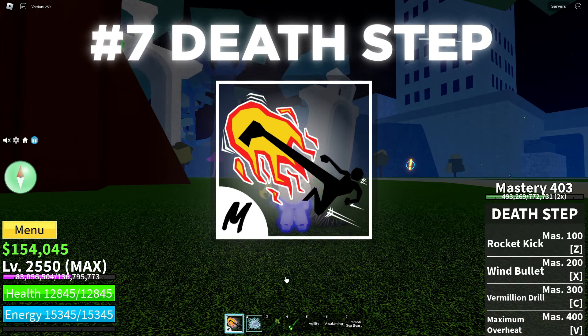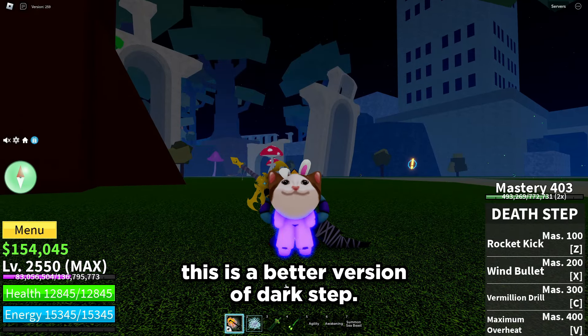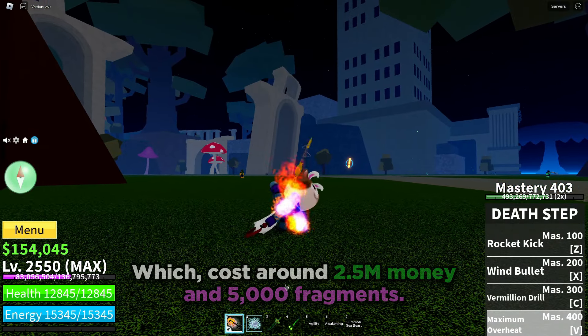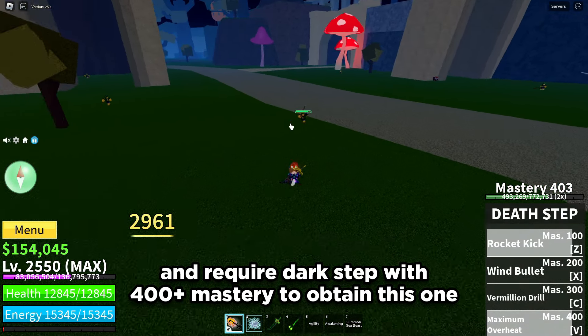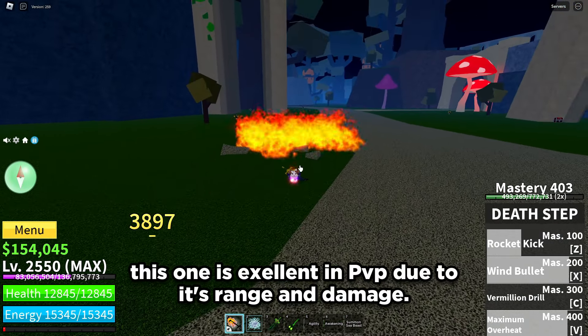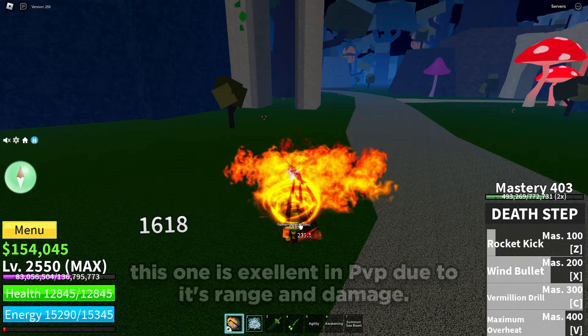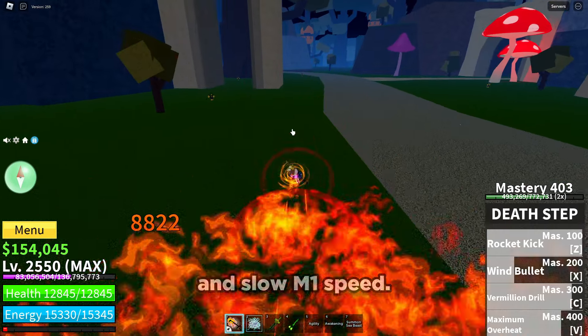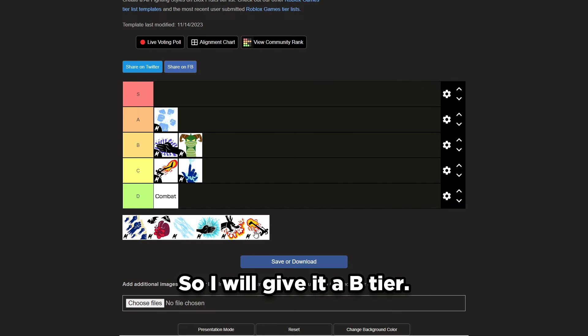Next is Death Step. This is a better version of Dark Step, costing around 2.5 million money and 5,000 fragments, and requiring Dark Step at 400 mastery. This one is excellent in PvP due to its range and damage. But it's hard to use and has slow M1 speed. So I will give it an AB tier.